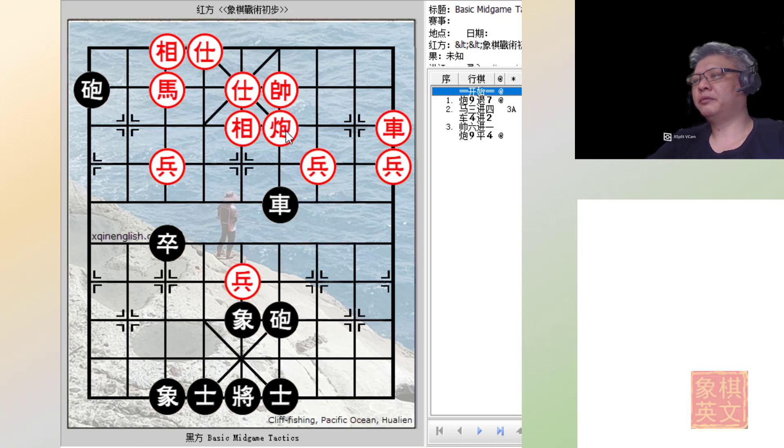At this point, the cannon and chariot are placed in the same file as the red cannon and king. The black cannon would also be pinning the horse and advisor to the same file. However, black would not have any good moves at the moment to attack, and it will be black's time to move. The best attack for black would be to play c9=7.